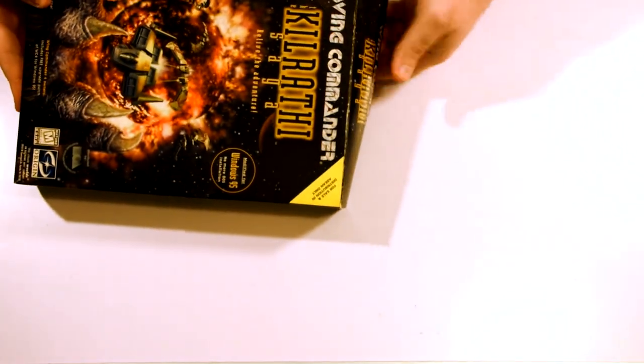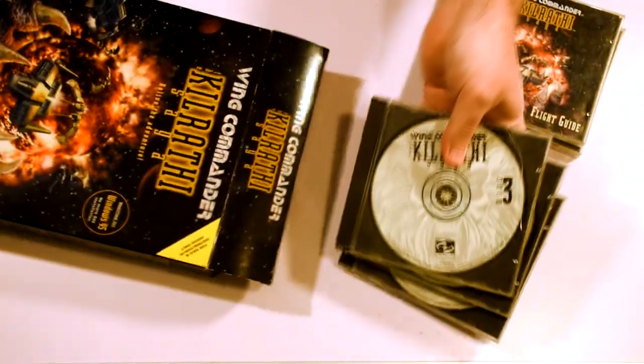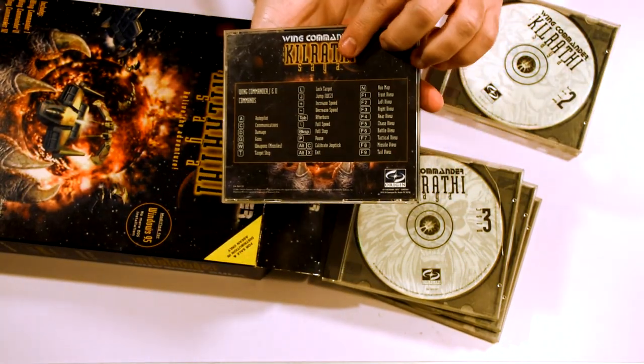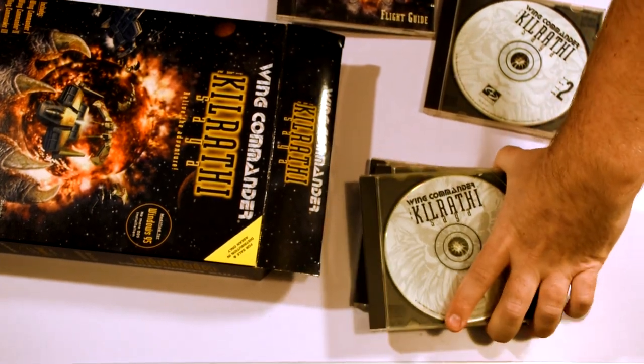In the very full box we get the game across five CDs, with the first CD having the complete first two games as well as the installer for the third, with the rest of the CDs being used to hold the over two hours of videos required for the third game.